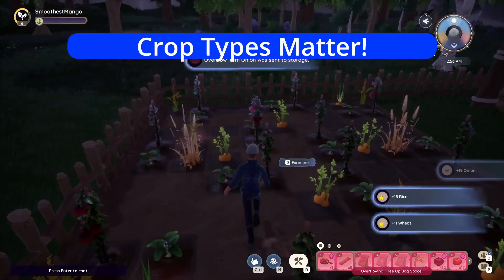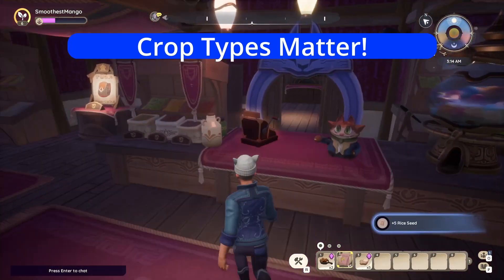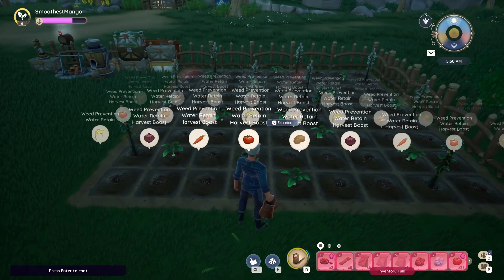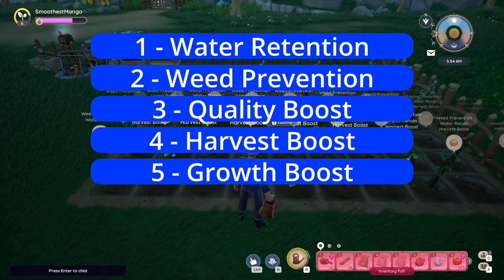Now that you're prioritizing 9 soil plots, what should you be planting? Here are the options available to you at Zeki's — but the kicker in Paleo is that crops have unique bonuses they provide to adjacent plants. These bonuses only apply to the 4 squares adjacent in cardinal directions — no diagonals. There are 5 total bonuses, so let's go through all of them.